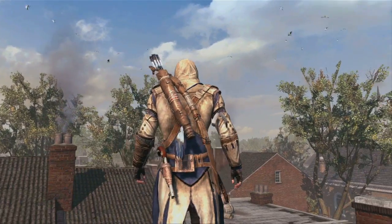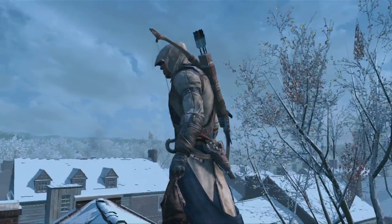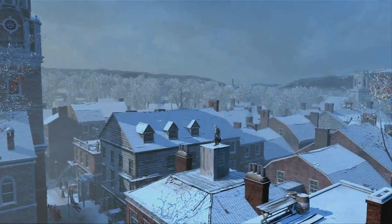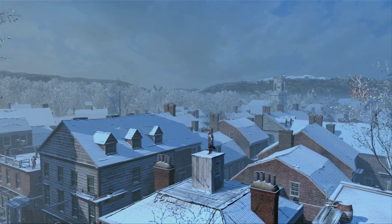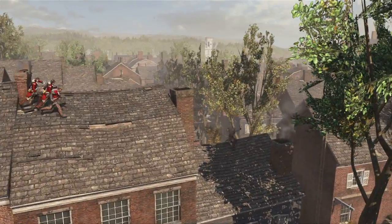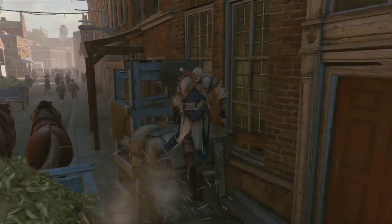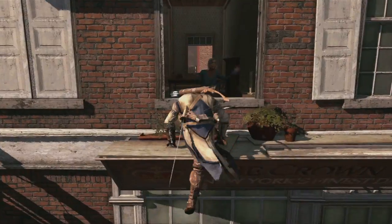We've got an amazing dynamic weather system, so we can see not just the time of day passing, but the same environments in summer and winter as well. Even though it's a more condensed area in the city, you have to be more careful. There will be carts moving past, so as you're running along buildings escaping snipers, you'll be able to dive off into a hay cart driving past, free run quickly through the streets, through a building, and jump out the other side — with people inside freaking out as you run through their kitchen.